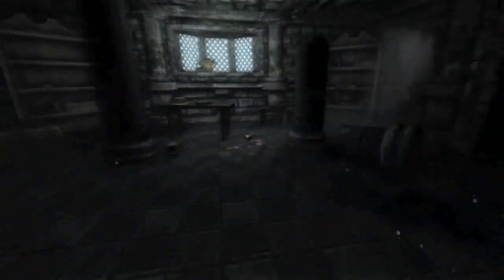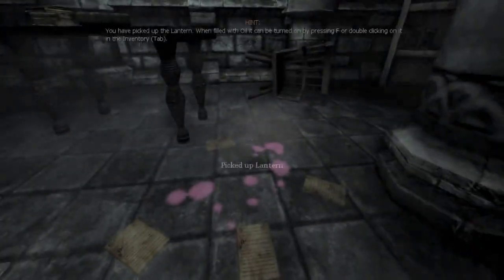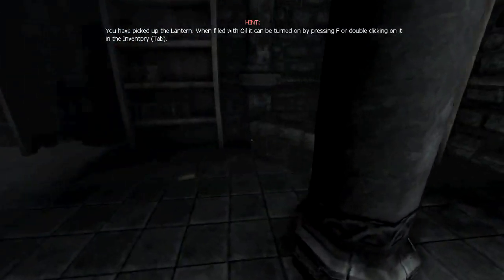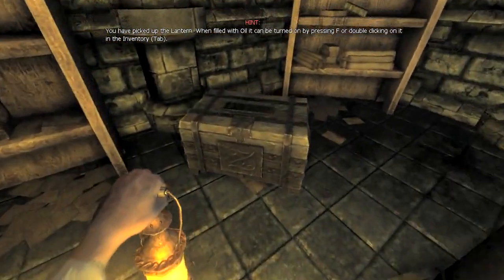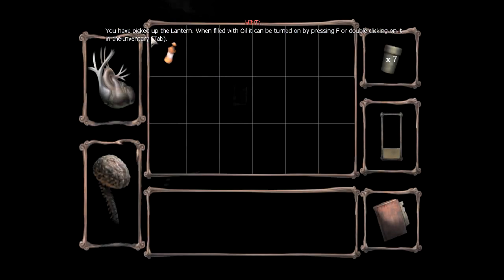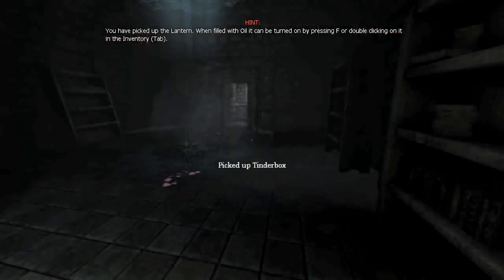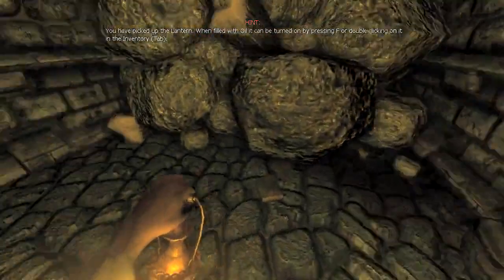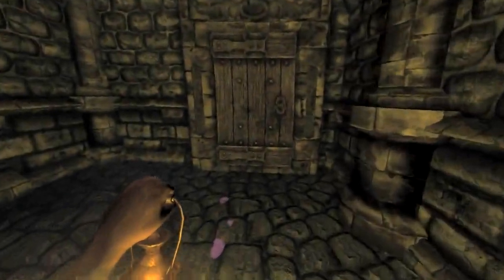And this is where you get the lantern — probably the most useful item in the game. Just flipped it, didn't know it did that. You can open the lantern with F, or you could open the inventory with Tab and then double-click on it, which will turn it on. Although I always use the F key — I don't know anyone who actually opens the inventory.